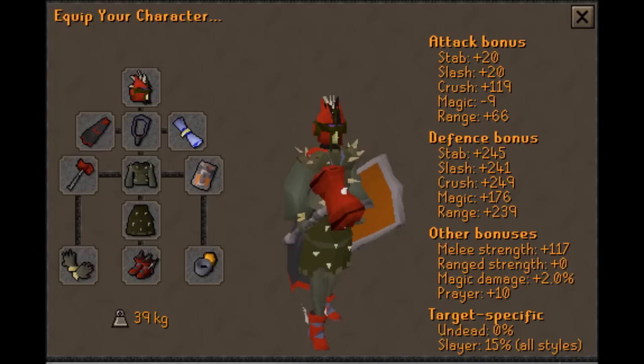Now, I'm going to be going more in-depth on what to bring in your inventory. I do want to mention that some people recommend bringing full tank gear and protecting mage on the boss — I highly don't recommend that, especially as an Iron Man, because it's most likely that you don't have full Justicar. The only tank gear setup that would be good for Zamorak is full Justicar, an Elysian, or a Dragonfire Shield. However, most Iron Men do not have this, so I think it's best to bring Karils for a longer trip.